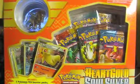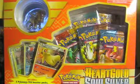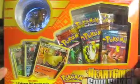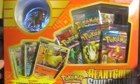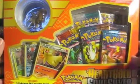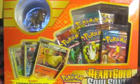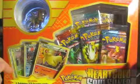Hey everybody, PotionHoarderAU here. I just got my HeartGold SoulSilver Series Collection gift box with the Entei figurine in the mail. I wasn't really expecting this until at least later on in the week, but pretty cool. We'll open it up today and see what we get in the five booster packs.